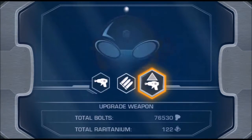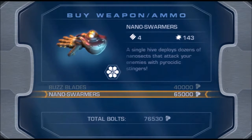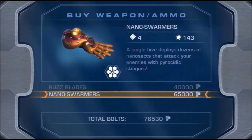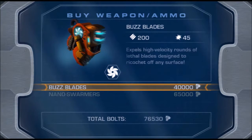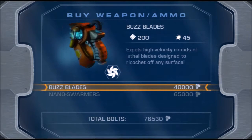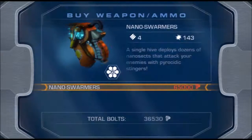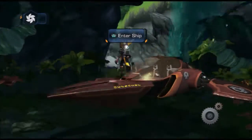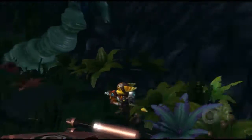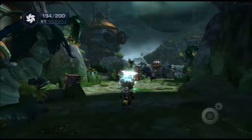Looks like we do get a new weapon here — buzzblades and nanoswarmers. A single hive deploys dozens of nanosects that attack your enemy with pyrocytic stingers. The buzzblades expel high-velocity rounds of lethal blades designed to ricochet off any surface. We'll pick up the buzzblades first because it's cheaper, then the nanoswarmers, which are naturally more powerful. It's always better to get the weaker weapons at the beginning of the game.